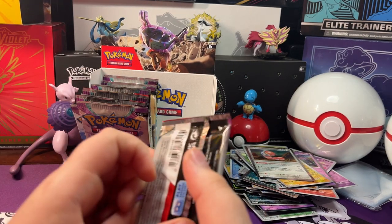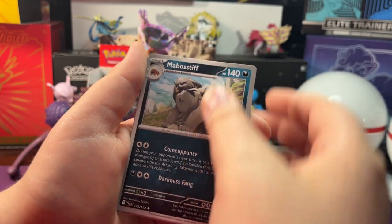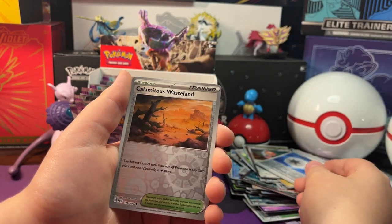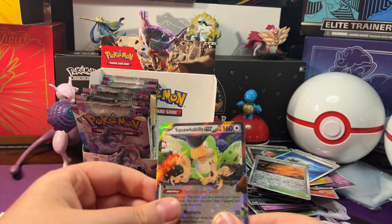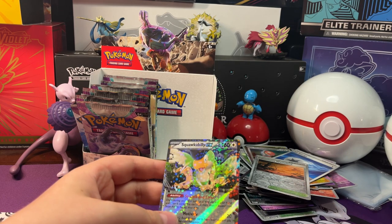Now let's open up our next pack. We got a Snover, Fletchling, Voltorb, Fighting Energy event card, Mobostick, Quackswell. Reverse Holo Jet Energy, Reverse Holo Calamitous Wasteland. And a Holo Squawkabilly — I'm gonna guess Fighting Energy, it's Grass Energy behind it.